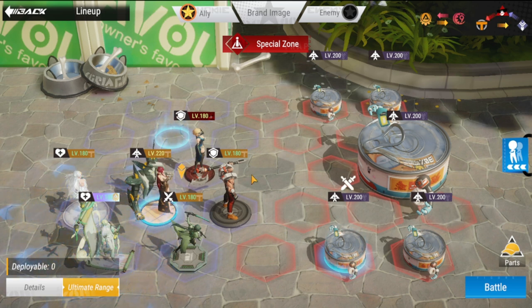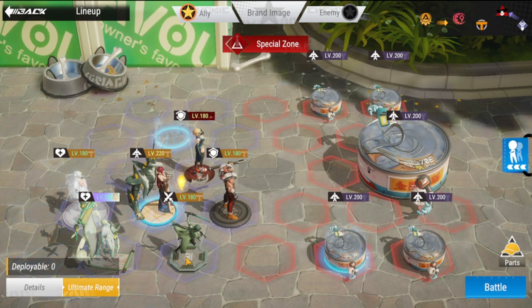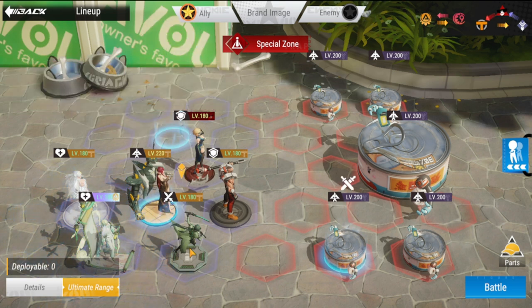Megan is here as bait. Cruzos is your secondary tank, just to protect Zarola in case Megan falls. And you have Rin at the bottom — also one of your highest DPS melee units.